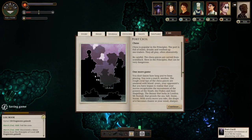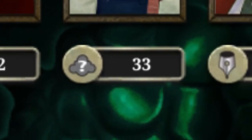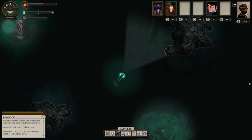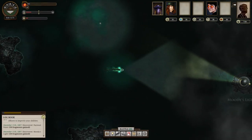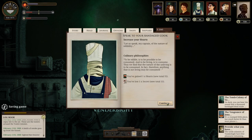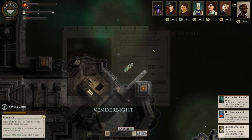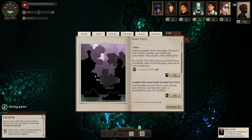Sunless Sea is also an RPG, which means there are stats. You've got Iron, which increases the damage of your attacks; Mirrors, which allows your weapon to charge faster; Veils, which decreases the range at which enemies can spot you; Hearts, which primarily helps with terror-related skill checks; and then finally Pages, which decreases the number of fragments required to gain a secret. You gain fragments from spotting waymarks out at sea, completing quests, encountering new enemies, and passing skill checks. Get enough fragments and you'll gain a secret. Secrets are your primary way of gaining stats throughout the game, and you do this by chatting with your officers — colourful characters like the Nacreous Outcast and the Haunted Doctor. There are a huge array of officers to recruit, each with their own stat bonuses, backstories, and questlines.